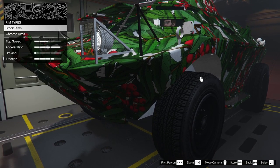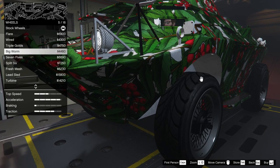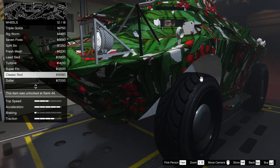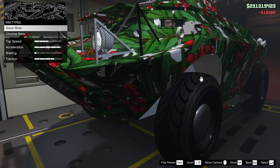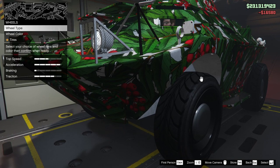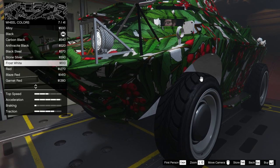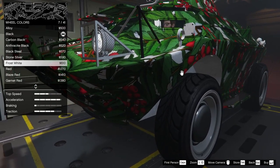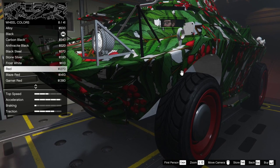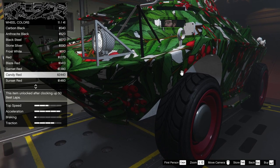Wheel type was low rider — stock rims, those are the classic rod. Wheel color — we have some options here. We could do frost white; it kind of matched the paint. But red was probably how it was — blaze red, candy red. Candy red kind of works.